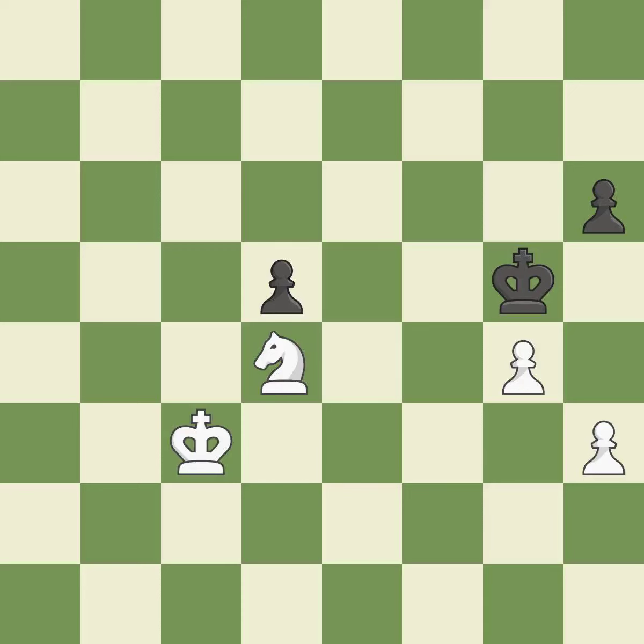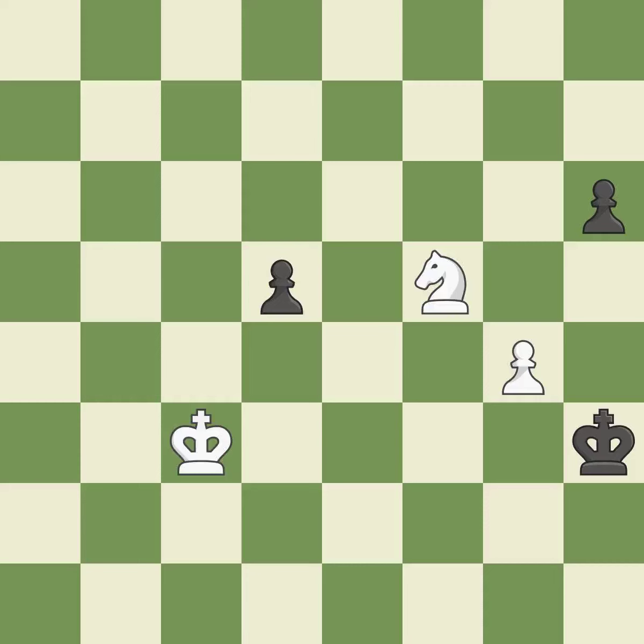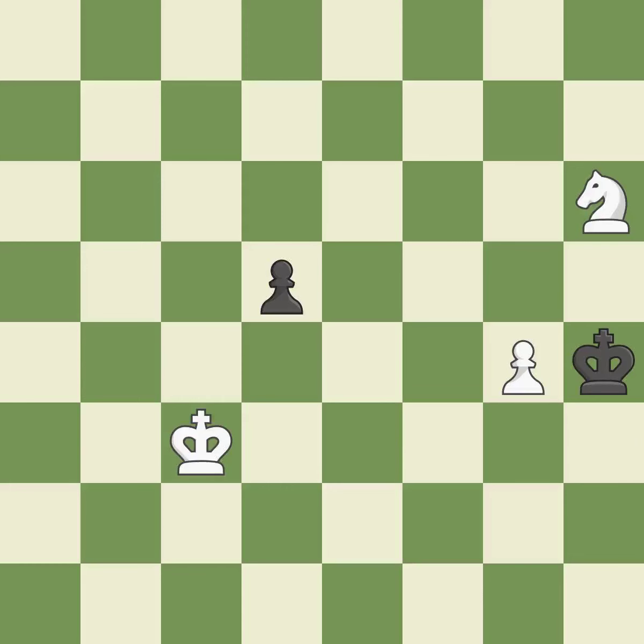Backs off. This is the only move that works. This requires an outpost, a square that is currently in play where a pawn cannot push the knight off. This is the only good move. Thus, the attacked pawn is protected. A passing pawn could be promoted as a result of this. This is the only move that works. This prevents the opponent from being able to push a passed pawn towards promotion. Very precise.